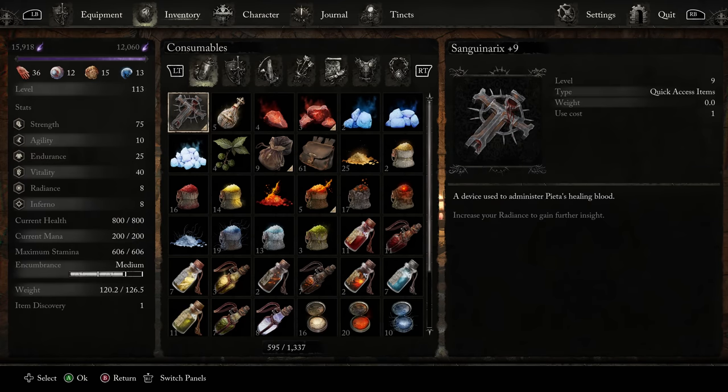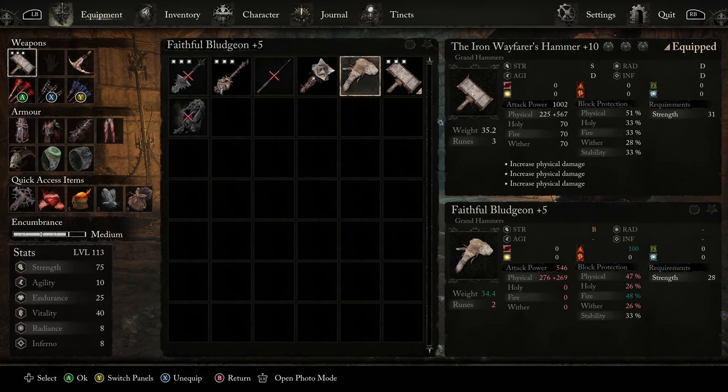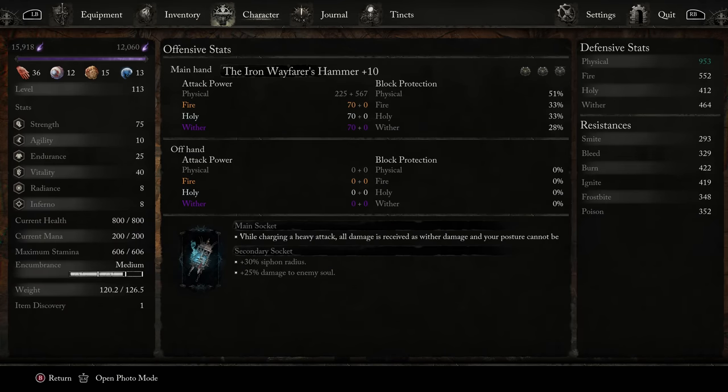Very straightforward. We have Strength, Endurance, and Vitality. I started with a Warwolf class, and with that in particular, I'd suggest getting your Vitality up first because it is very low. After that, we can start focusing Strength. We want to get Strength high enough to use our first real strength weapon, the Faithful Bludgeon, and that is a threshold of 28. I'd suggest getting Vitality up to around 20, Endurance to around 15, and then get Strength up to 28 so you can use the Faithful Bludgeon.